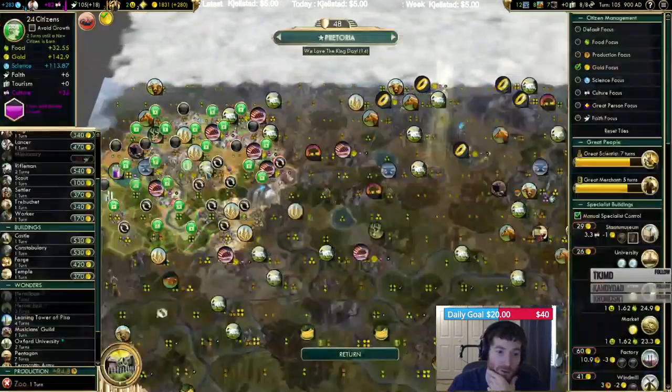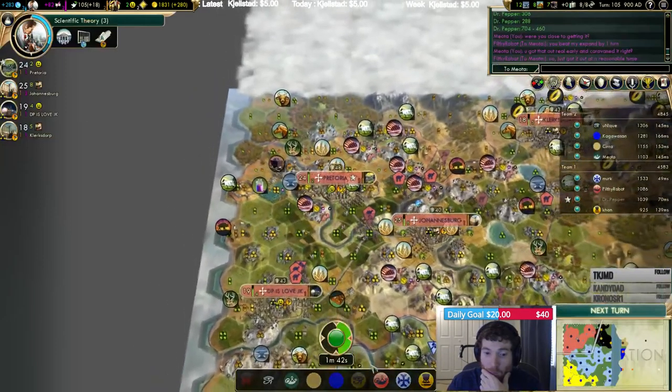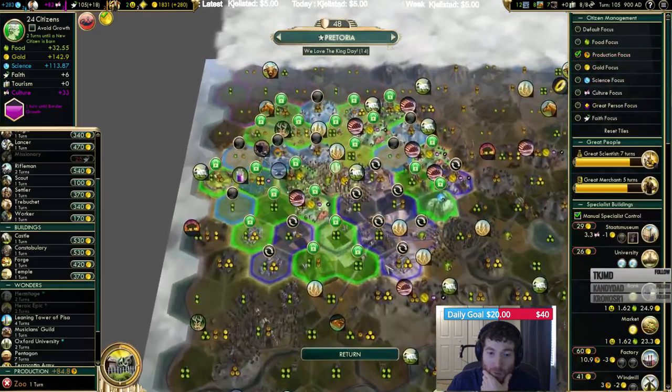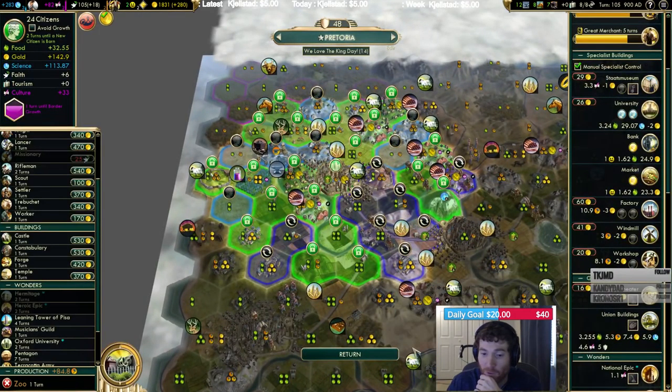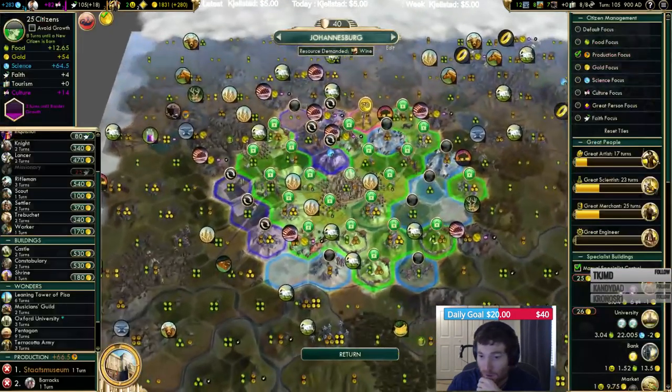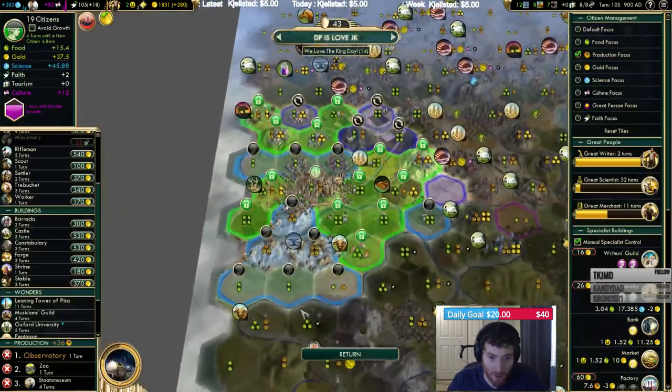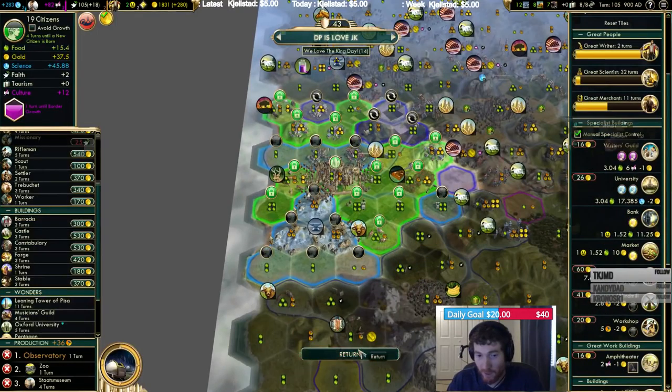Should be production focused. Can we grow one in the cap? Not realistically. Artist Guild is about to finish — the thing that can work another artist slot. I'll take that for increased artist production. And this city is finishing up in there.